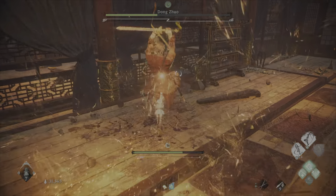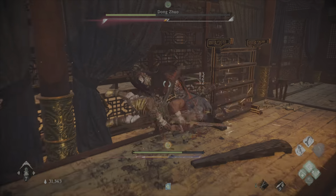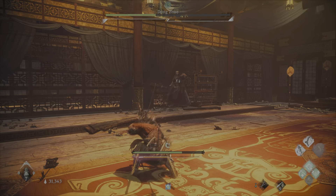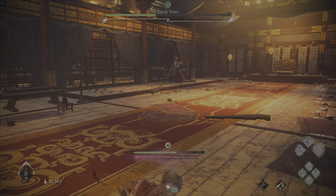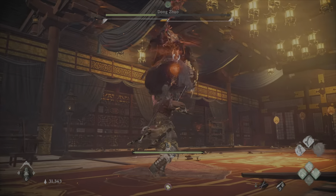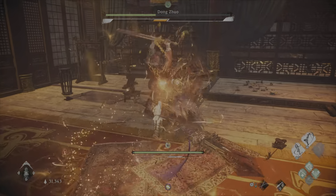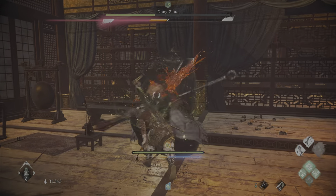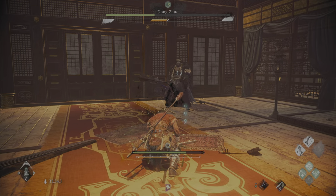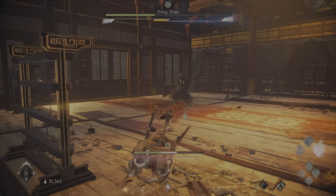And that's not all. Dong Zhuo, being his cheeky self, any small opportunities for recovery that you may have, he's going to take advantage by tossing plenty of daggers at you — sometimes up to eight at a time. And one does not simply block these dagger throws. Each one is going to cause chip damage and massive stagger, and if you do get stunned, he will take advantage of it.